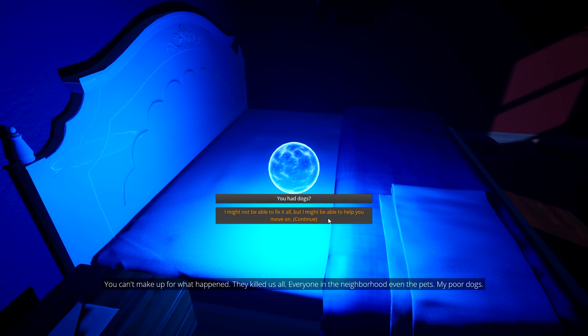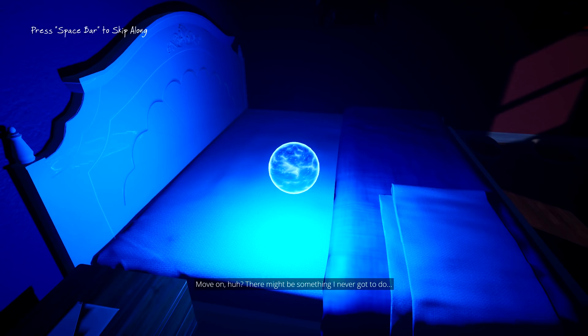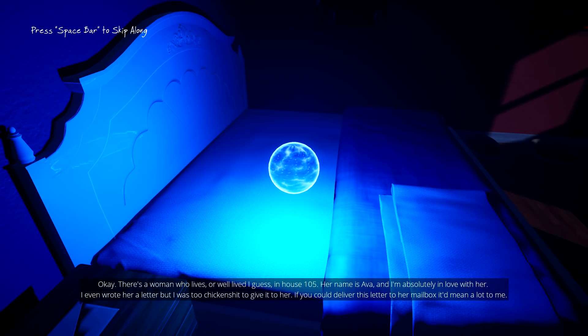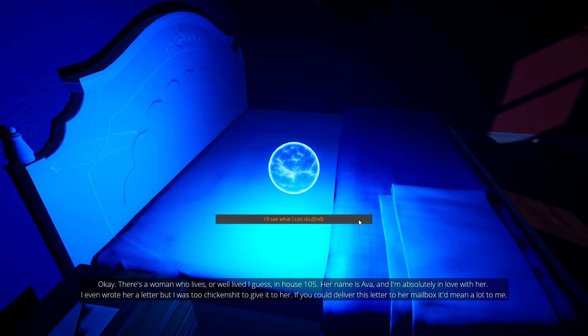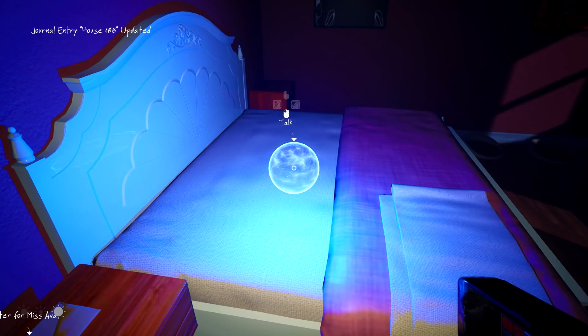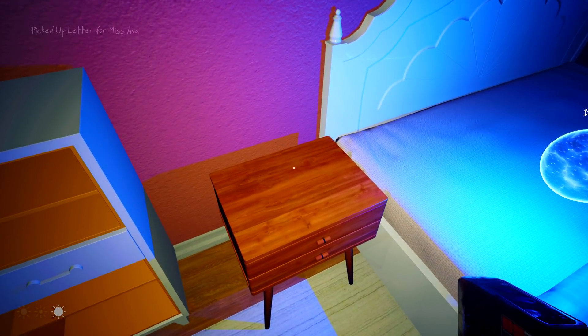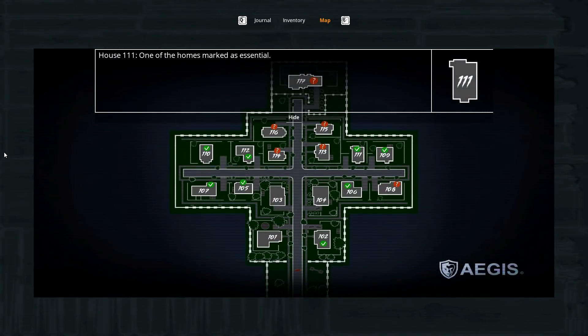I might not be able to fix it all, but I might be able to help you move on. There might be something I never got to do. There's a woman who lived in House 105 - her name's Ava, and I'm absolutely in love with her. I even wrote her a letter, but I was too chicken shit to ever give it to her. If you could deliver this letter to her mailbox, it'll mean a lot to me. I'll see what I can do. Oh, we dealt with Ava earlier! So is that everything I need to do here? Let's give the house a once over.